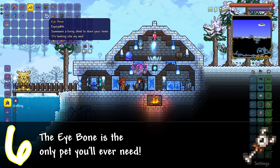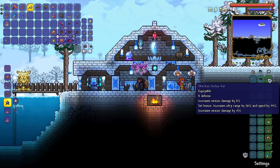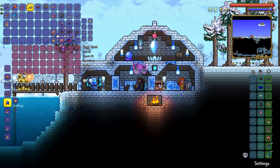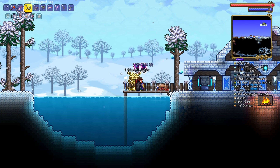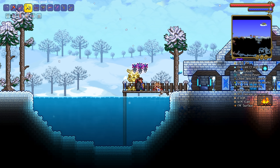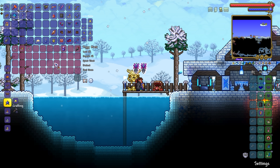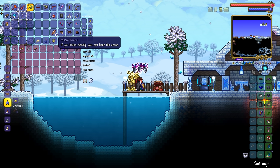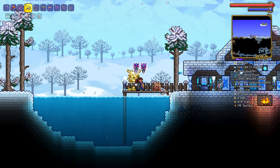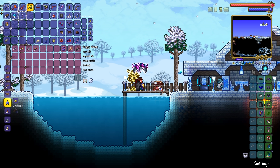Number six: the Eyebone is the only pet you'll ever need. If you've been lucky enough to acquire the Eyebone from the Deerclops boss, you'll find it tough wanting to replace it because of what it can do. It essentially acts as an upgraded money trough — it's always following you around, you can easily quick stack your money into it, and you can access your piggy bank content by right-clicking the Eyebone pet. This saves you an inventory slot since you simply don't need a piggy bank or money trough.